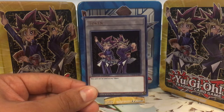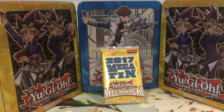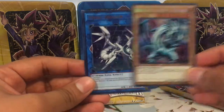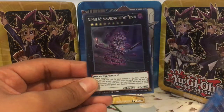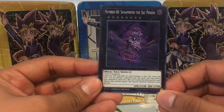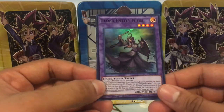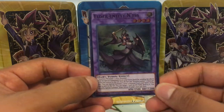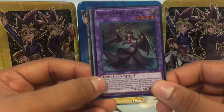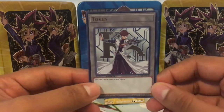We also got a token — this card can be used as any token of Yugi and Yami Yugi, pretty cool. Now we're going on to the Kaiba tin — I got two Yugi tins and one Kaiba tin. For the Kaiba tin promos we got Blue-Eyes White Dragon, another Proxy Dragon link monster, and Number 68 Sanaphond the Sky Prison — it's a generic rank 8 XYZ monster with 2100 attack and 2700 defense.